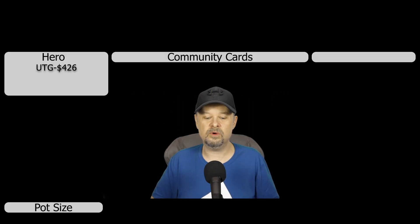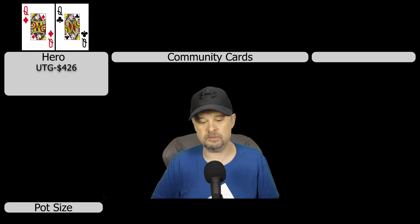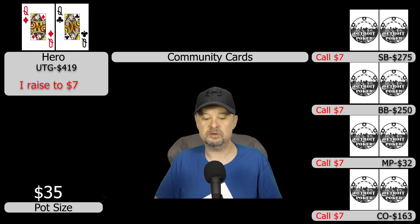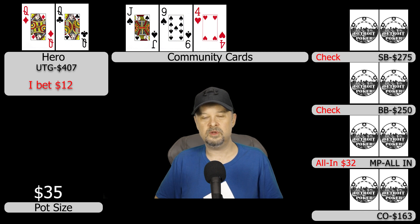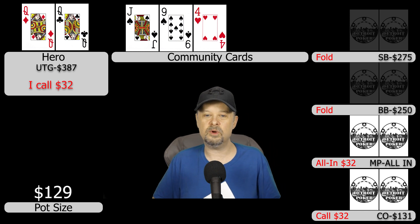In hand five we're under the gun with $426 and get dealt pocket queens — queen of diamonds, queen of clubs. The game is pretty good with everyone loose and passive. I raise to $7 first in and get four callers: small blind, big blind, middle position, and cutoff. We take a five-way flop. The flop comes jack-nine-four with two spades. Small blind and big blind check to me. I continue for $12, and by the time it reaches middle position he jams for $32 total. The cutoff tanks and cold calls $32. Small blind and big blind fold and I call the extra $20 to close the action.